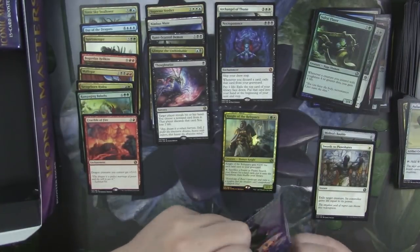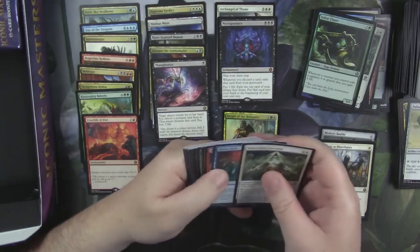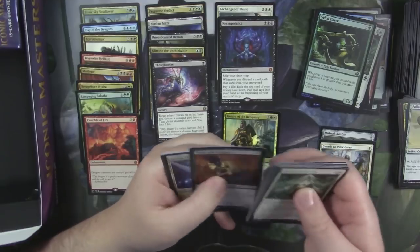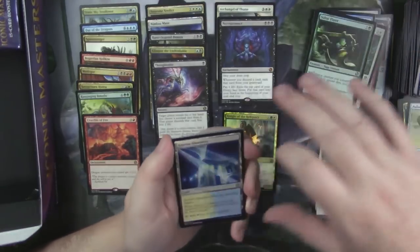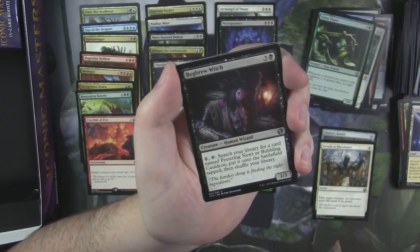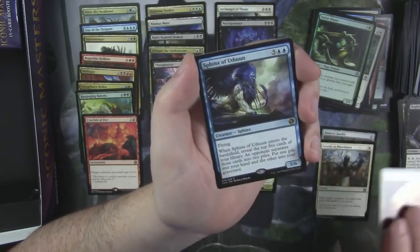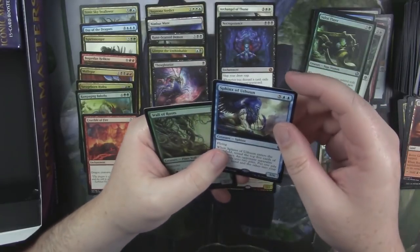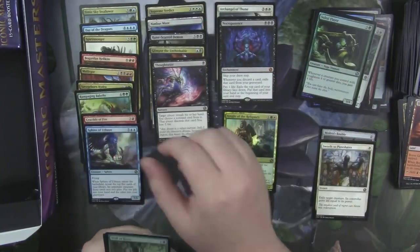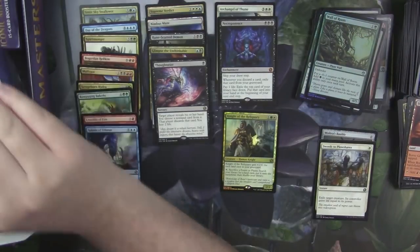We're about half and half. Our foil rare was not terrible — our foil rare could have been much worse than a Knight of the Reliquary. Azorius Chancery. Bog Brew Witch. Boros Garrison. And a Sphinx of Uthuun. And a foil Wall of Roots.